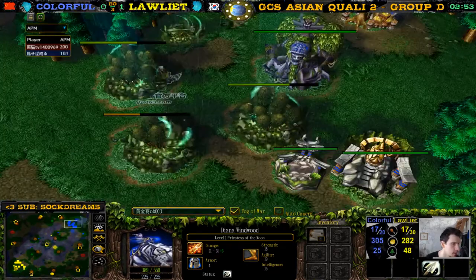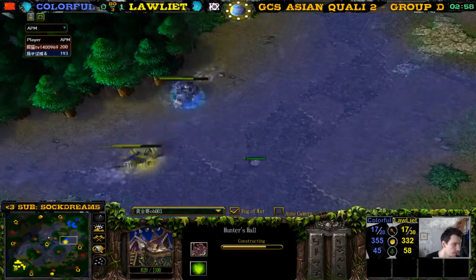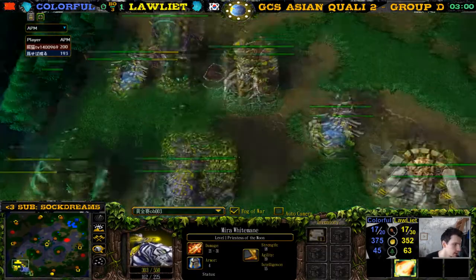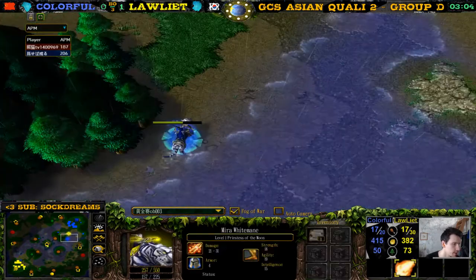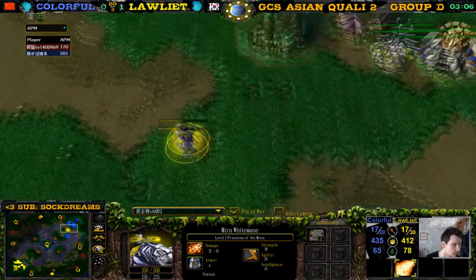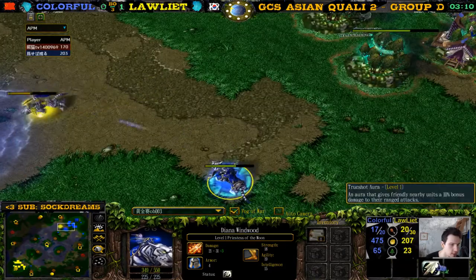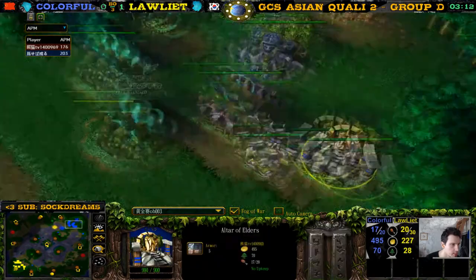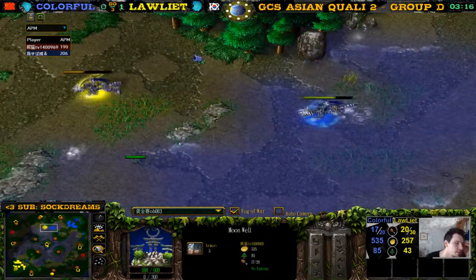We have double Ancient of War with the Hunter's Hall here for colorful. Loliath has the same thing — Ancient of War back in the base. One of the advantages of getting the Two Shot aura is that you can drink more moon juice, it's cheaper to drink moon juice.